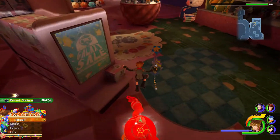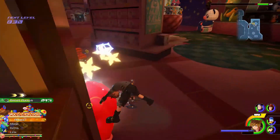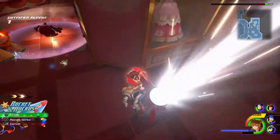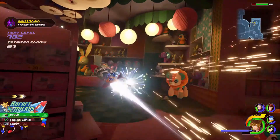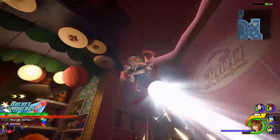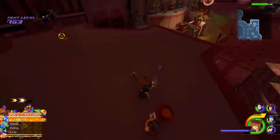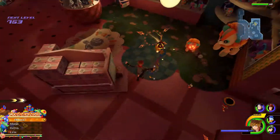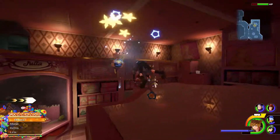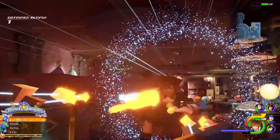You just gotta take down as many enemies as you can here. You can ignore them if you want and just run through, but it wouldn't be much of a game if you just ignored all the enemies. Some new enemies in here as well — the Heartless seem to take over other toys. If they possess the other toys, I think they get a bigger health bar and do different moves obviously.